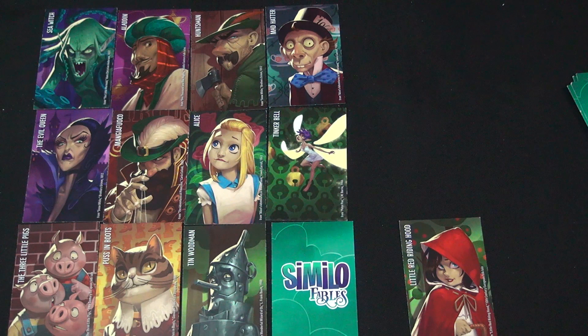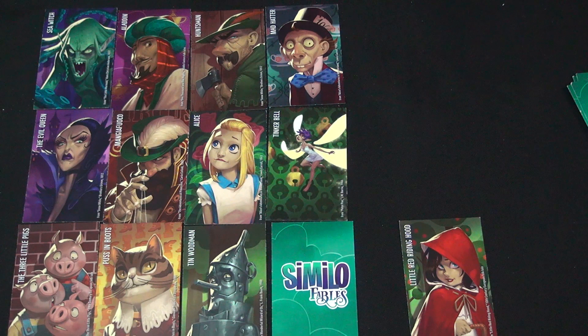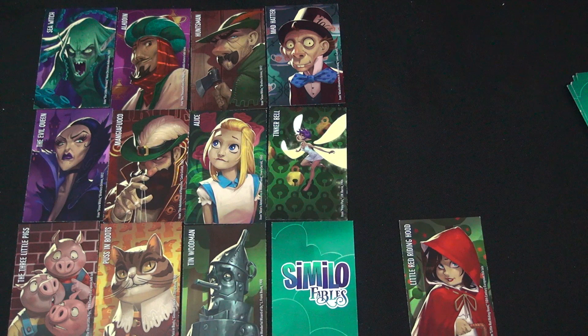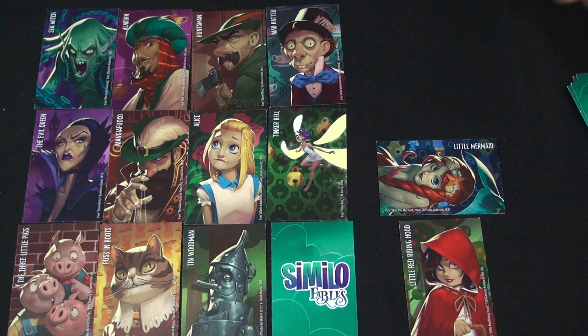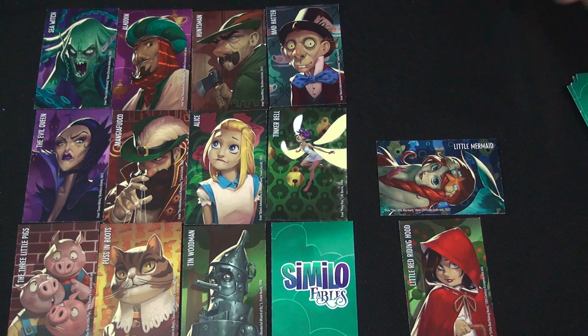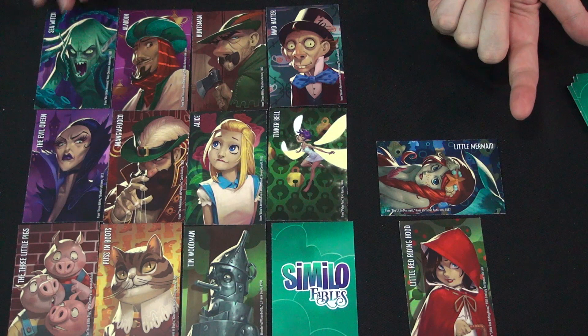If I agree, then he is out. I refill my hand to five cards, I play another card, and now I give another clue. Maybe I turn mine sideways and say this character is not like the Little Mermaid. So: similar to Little Red Riding Hood, not like the Little Mermaid. You have these two combining pieces of information, and now you have to remove two cards.